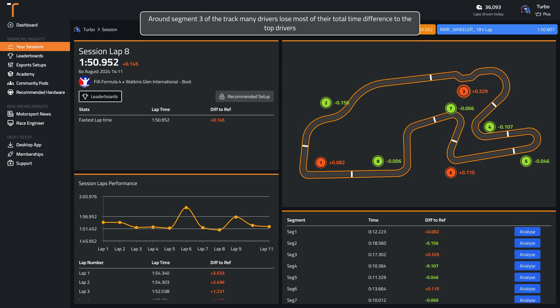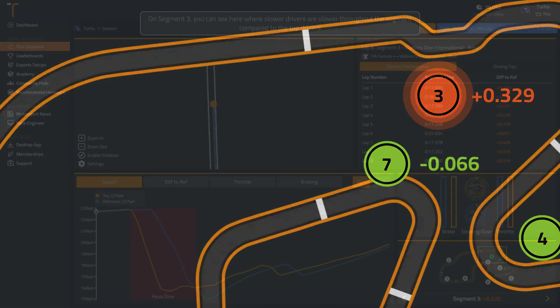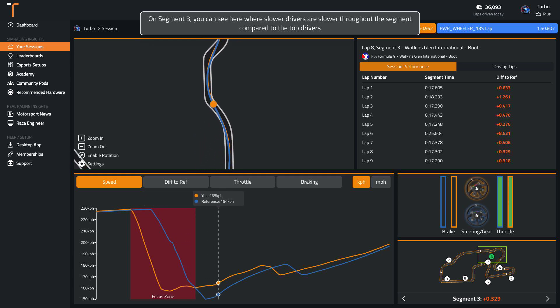Around segment 3 of the track, many drivers lose most of their total time difference to the top drivers. You can see here where slower drivers are slower throughout the segment compared to the top drivers.